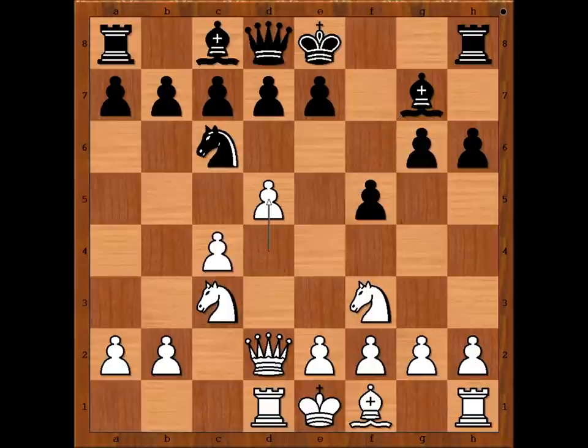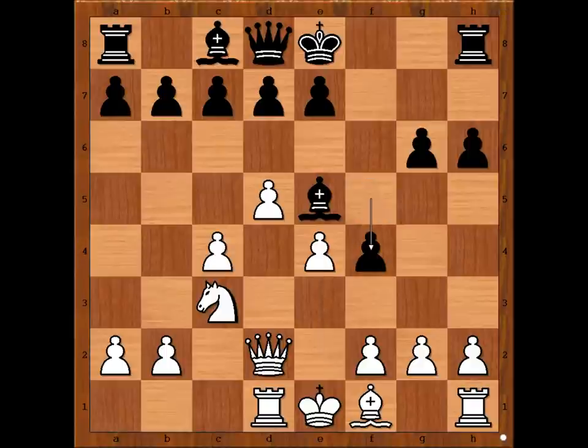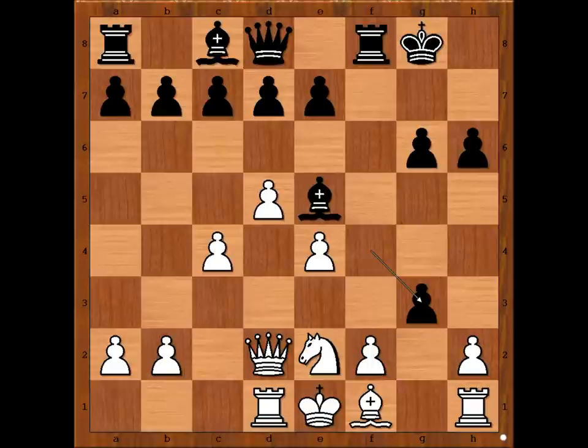d5, attacking the Knight. Knight to e5, Knight takes Knight, Bishop takes Knight, e4, f4 — keeping the file closed — g3, and Savon castles kingside. Knight to e2, attacking the pawn on f4. f takes on g3, h takes on g3. This is making the Rook on h1 very powerful — the Rook is now on a semi-open file.